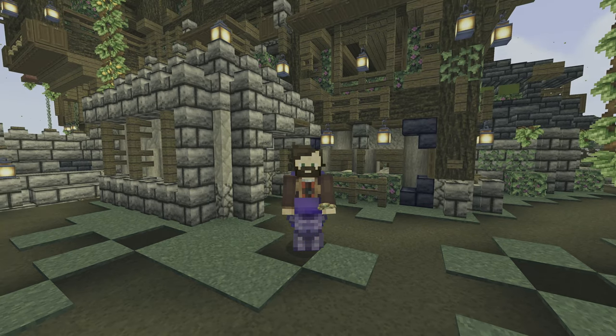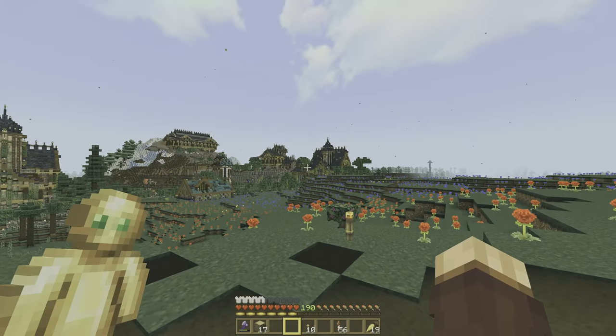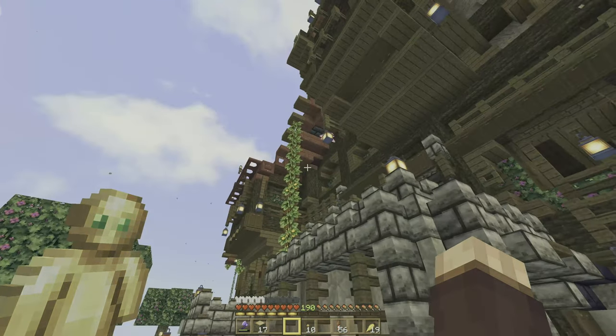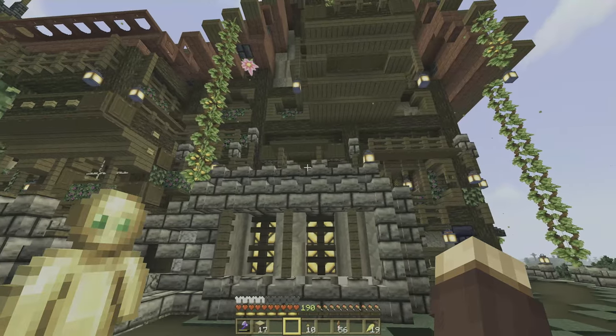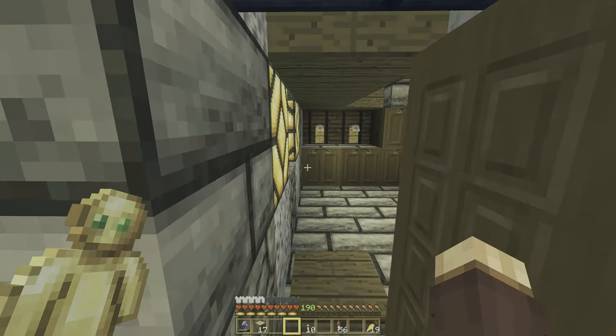So that base way over there that we started with has some competition now. Yeah, we're gonna have to change the rates over there. But let's go ahead and go inside of this beautiful structure and get started with the tour. First off, remember, there are two entrances for this — one up there, one down here. We're gonna start in the basement.